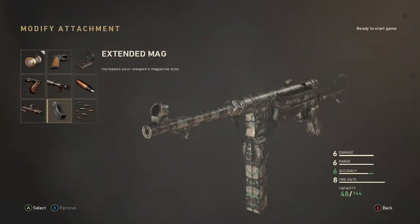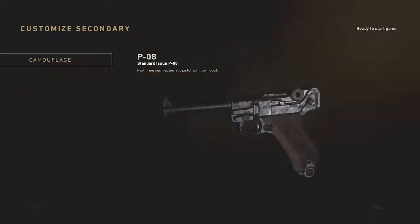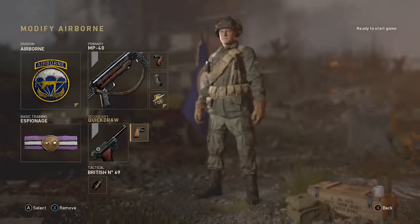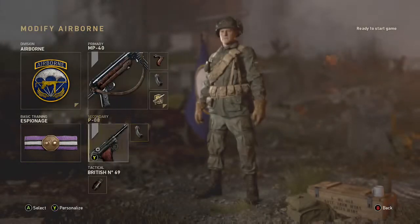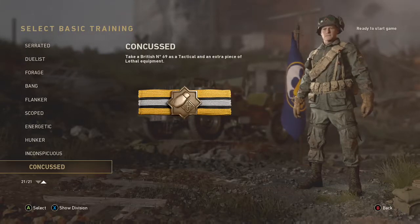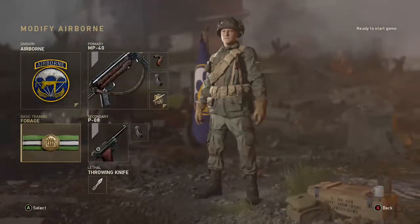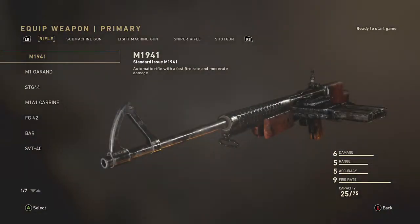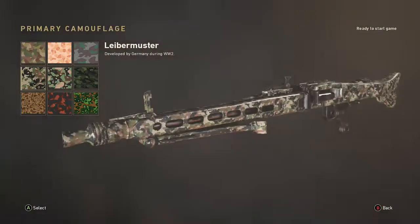Oh, it doesn't give you a drum mag. Okay, so he added a few new divisions, but Forage is the best one. Nope, Armored. MG42.